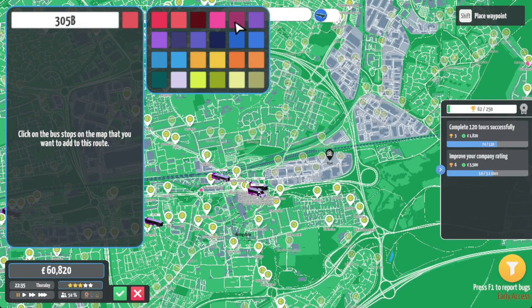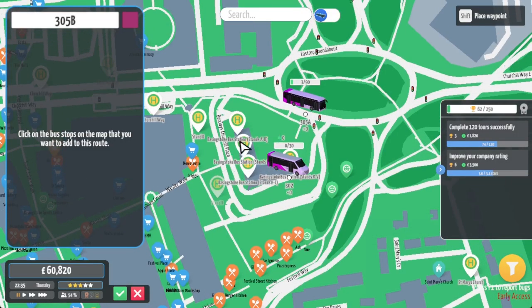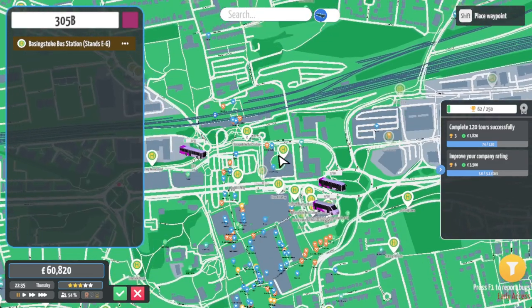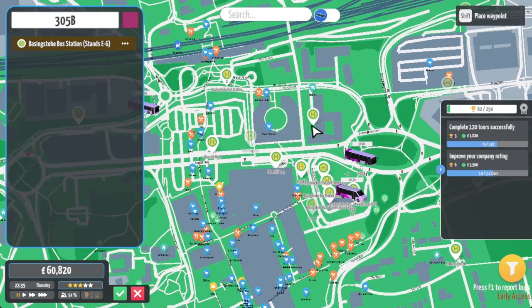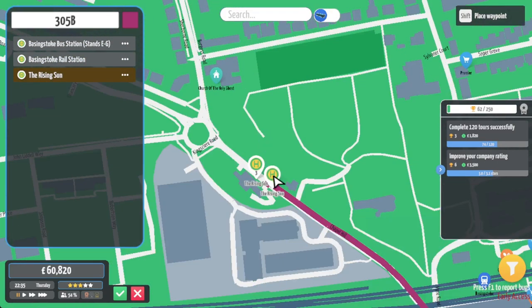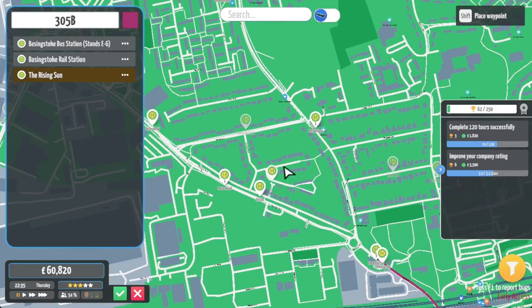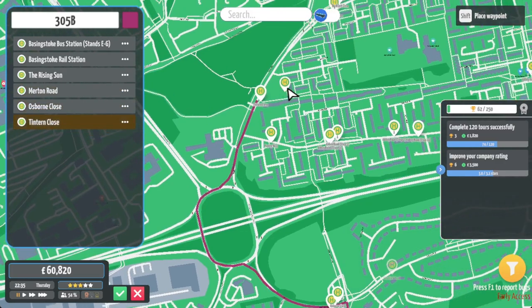The other routes were purple-based, so let's have hot pink for the 305B. I can't remember what stand the others used, so let me just get up my own video - because I am professional like that. Okay, so going to stands E to G, which is where the previous ones went from. The 201 uses H to L. So the 305B will go down this way, same as where the 305A went, and up to Osborne Close.